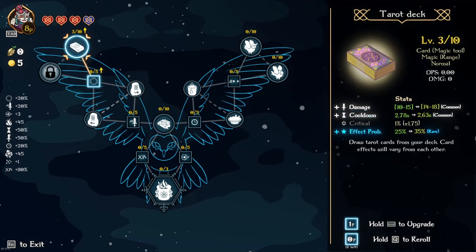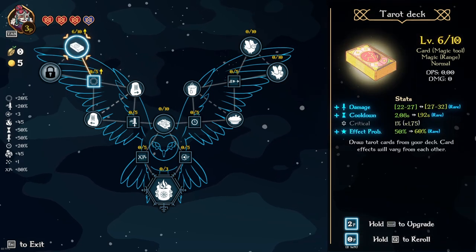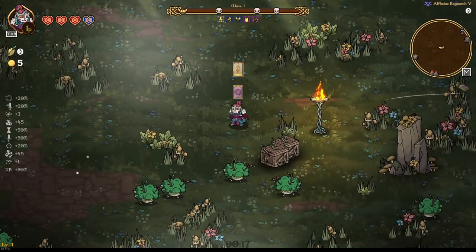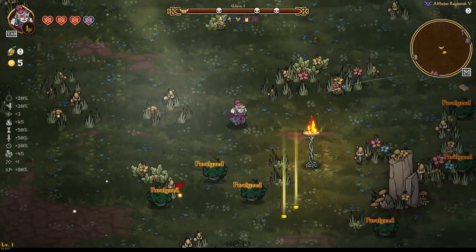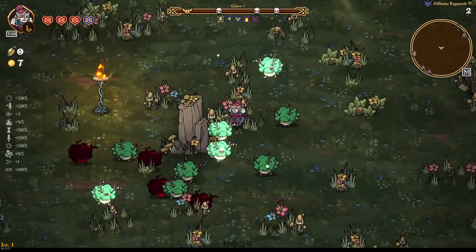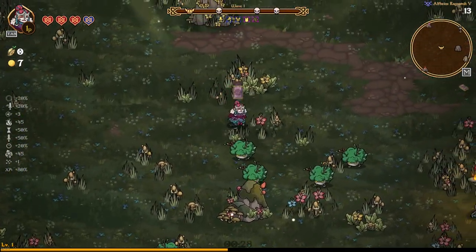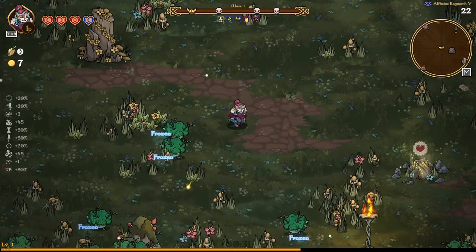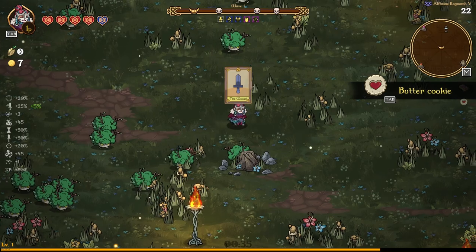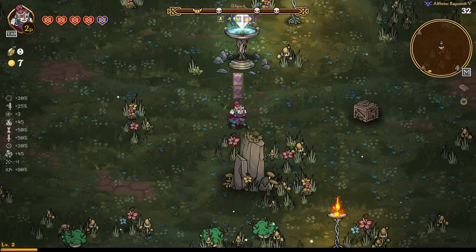The best thing about limit break on the Taric deck is that it causes you to get every single option possible — damage, cooldown, effective probability — it doesn't matter, you get all of them. So we don't even need to worry about that too much, we just spam. As you can see we are already getting gold from the crates. First ascension we take the double card just so we have the clear speed, because normally one card doesn't necessarily kill everything.